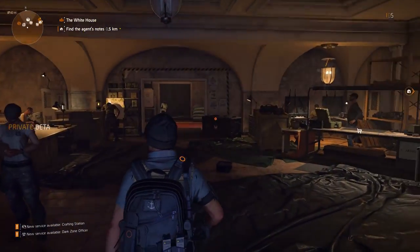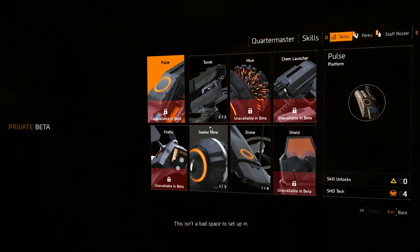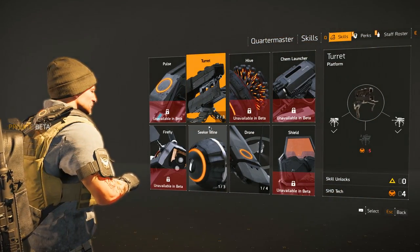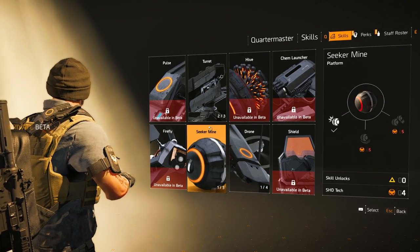Entering the White House, the first thing you will notice is the Quartermaster on your left, Coop Denison. He provides you with your skills, perks and gives an overview of the staff roster. The skills in the beta are limited but you're able to choose from the Pulse, Turret, Hive, Chem Launcher, Firefly, Seeker Mine, Drone and Shield.